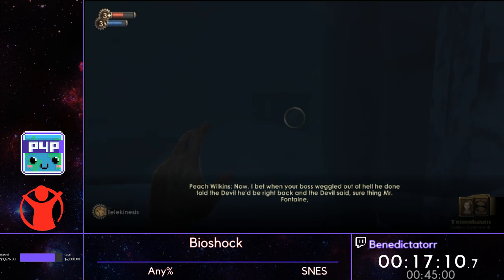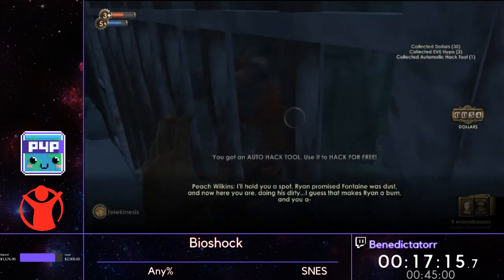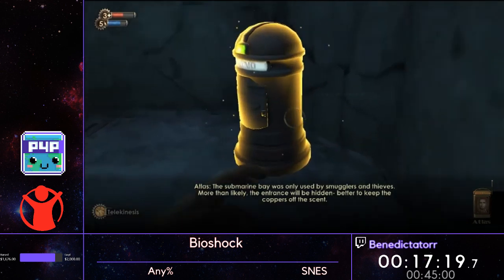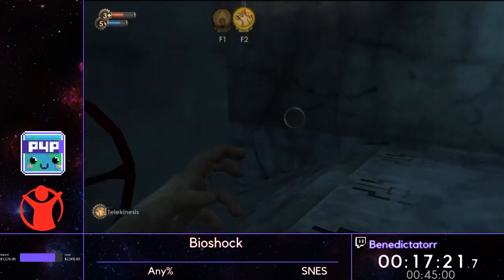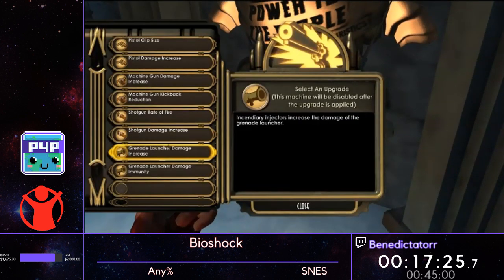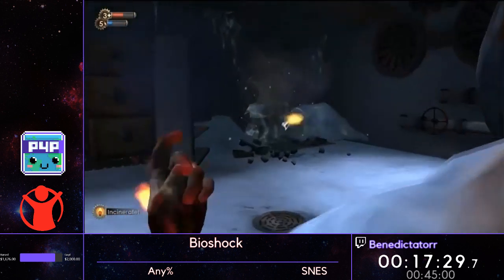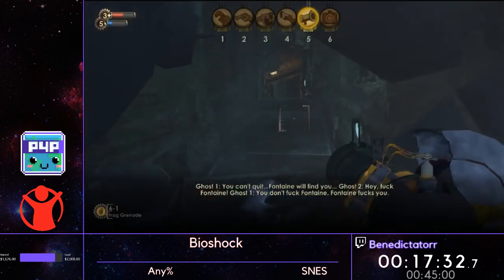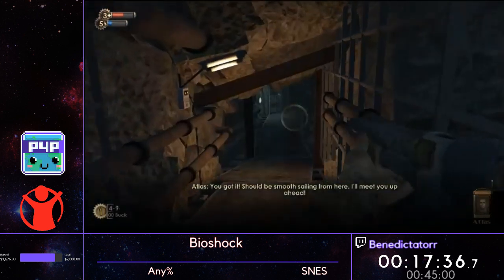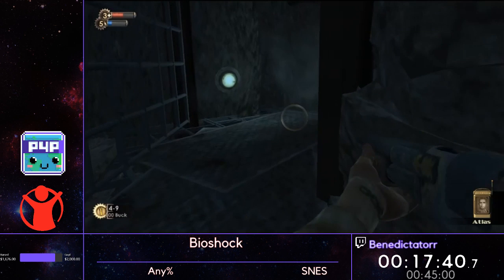They called me Atlas. As long as you stand there and look in that direction, Peach will always spawn in that same location. You have to kill Peach to exit the level — and we got him, we bodied him. Then we get our one and only upgrade that we really care about in this game, which is grenade launcher damage increase. It's going to help us do some skips later on. That's Neptune's Bounty — not bad.